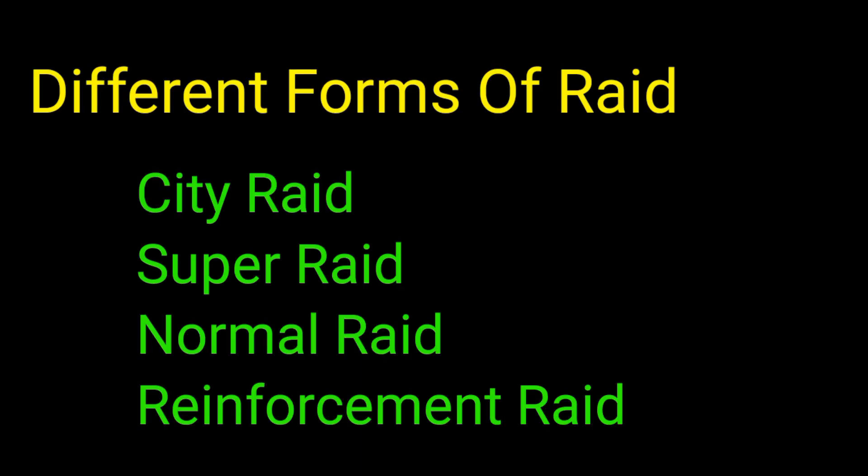There are different forms of raid. 1. City raid: members of the same city can join; available in certain cross-server events. 2. Super raid: all crew members sent from clan members that join will have the same buff as the player who started the raid. 3. Normal raid: the standard type used for attacking enemy turfs or event buildings; does not require any special item like a bond or raid order. 4. Reinforcement raid: used for reinforcing a clan member's turf or event building occupied by the clan.